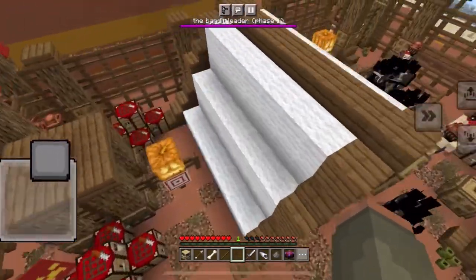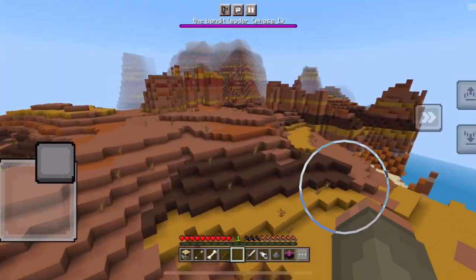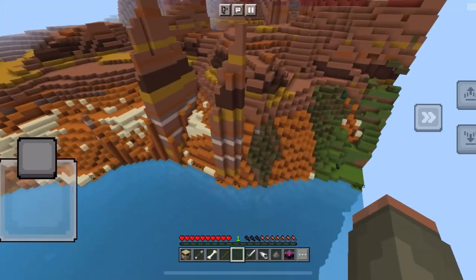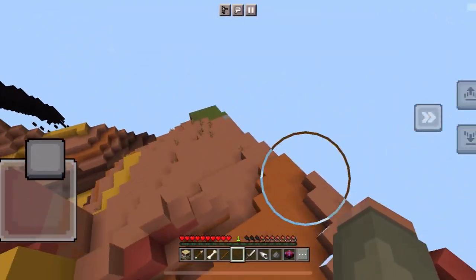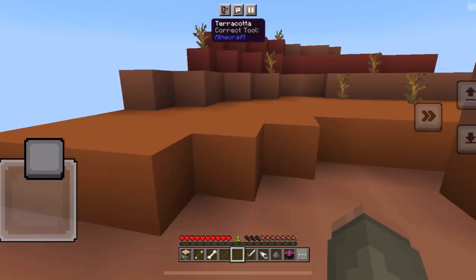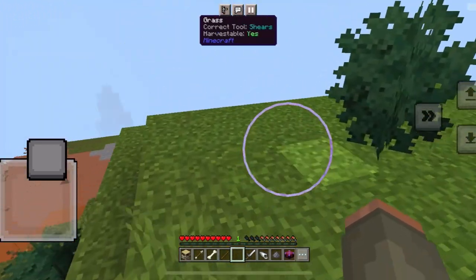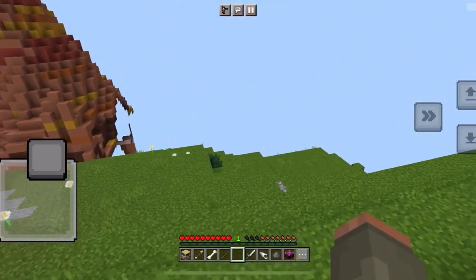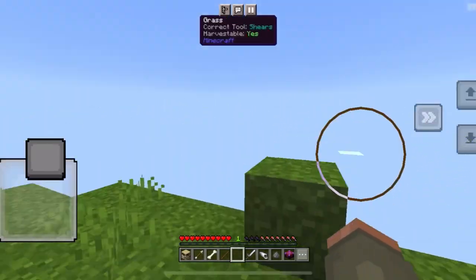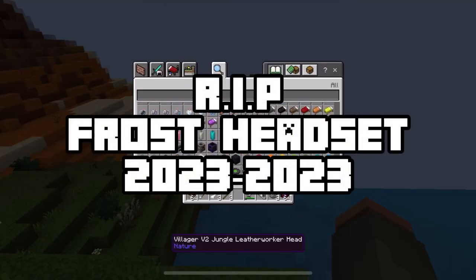They got the bandit leader phase one. This mod pack is supposed to be something from Java — there's a mod pack called Still Mega off of Java, so this is supposed to resemble that. I didn't take anything — I downloaded mods off of a public website and used them to make a mod pack worth playing. All right, so look.